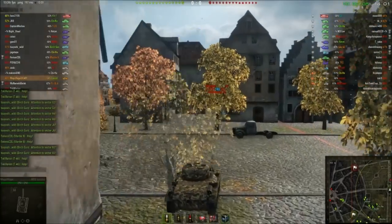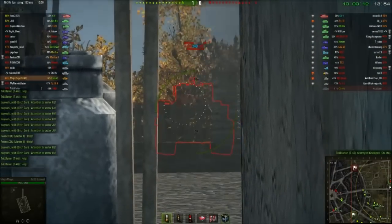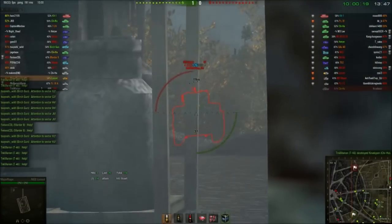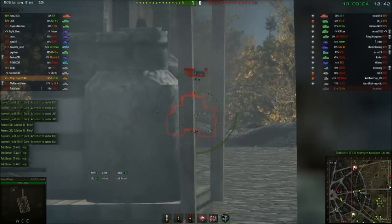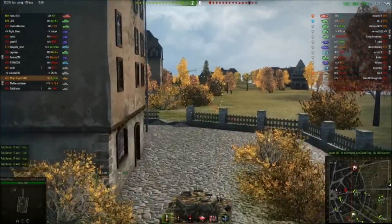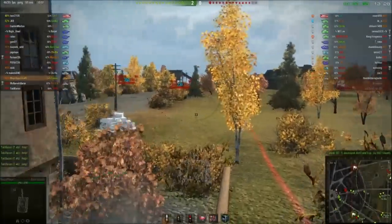Thread the needle — get him, get him! Oh damn, wall. Shoot him in the face! Penetration — five health points, you twat. Oh look, we've got a little damage display in the bottom corner: six hits, 46 damage, total of 235. Ready to fire.